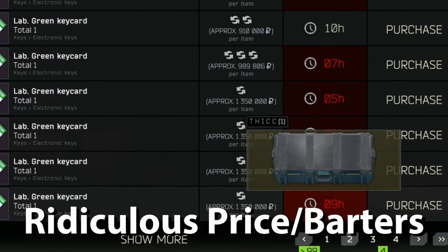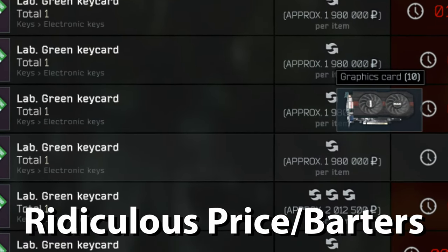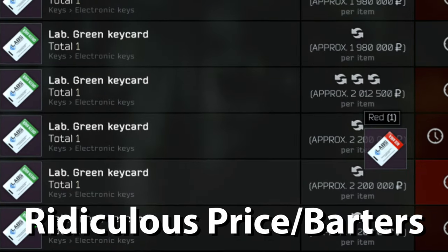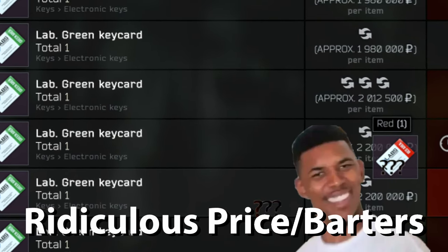Foremost among the downsides is the price. If you're lucky enough to even find a green card on the market, prices vary from 15 to 20 million rubles. Based on the average return, there are a number of keys that are far more profitable with less initial risk.